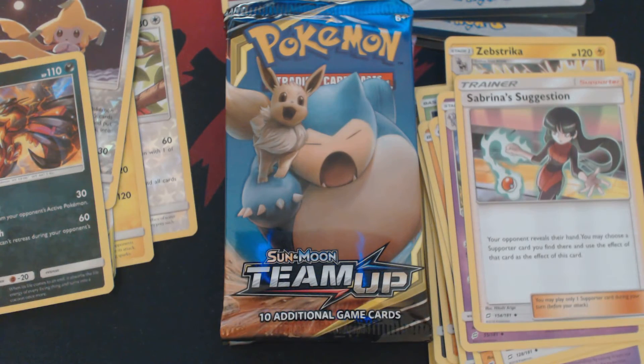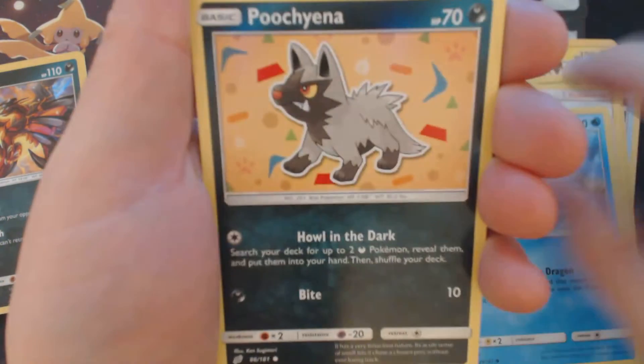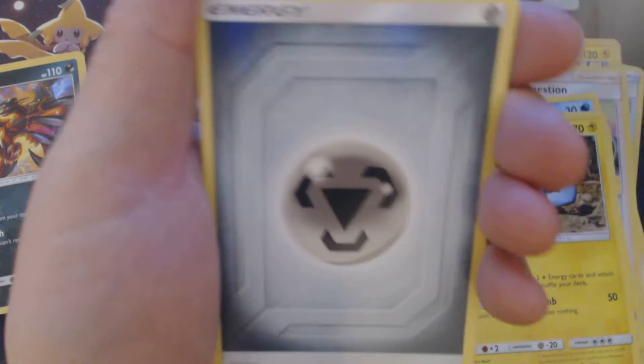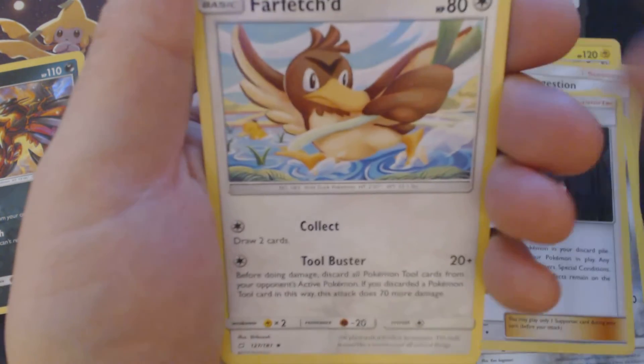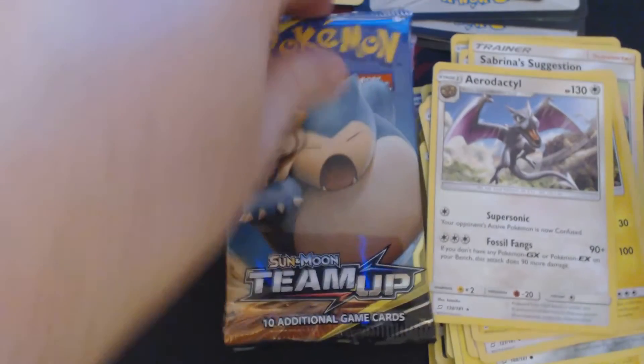Should be pack number five, and we are halfway through this set of nine booster packs. We've got Nidoran Female, Magikarp, Puchiana, Alolan Geodude, Bronzor, Metal Energy, Nanu, Farfetch'd, Alolan Grimer, Reverse Hollow Pawniard, and Aerodactyl.